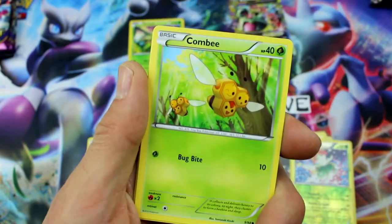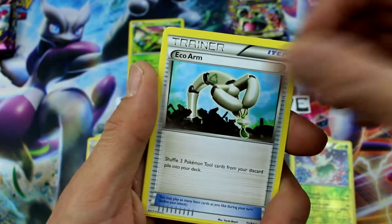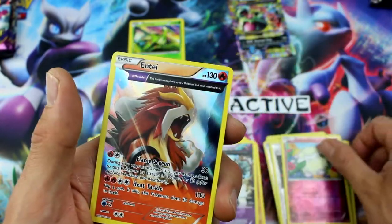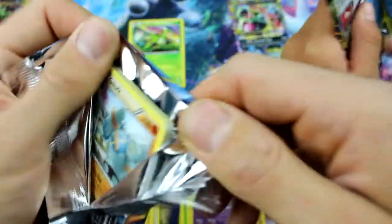So we're getting a bunch of Ancient Traits, but nothing very good until Ryan got the Mega Tyranitar. Special Energy, Curlia, Reverse Holo Cottonee, and Entei — Ancient Traits Holo Rare. There we go! That's an epic pull. Oh yeah, that is an epic pull. I really like that card.